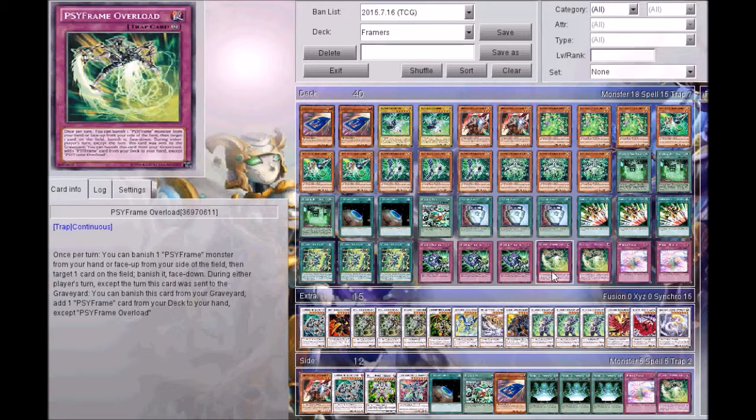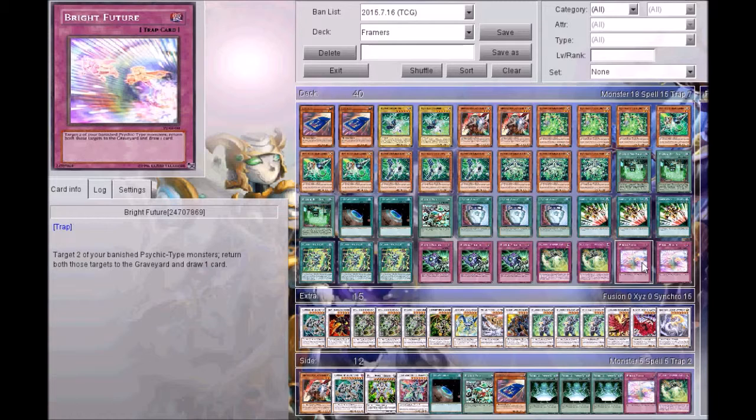I only play two Side Frame Overload. It's a really good card, but I'd probably side a third along with the one that negates traps. Two for game one. I'm testing out two Bright Future — put two banished Psychic-type monsters back to the graveyard and draw one card. We have Trigger that banishes two to draw two, and Bright Future which puts them back to draw one. Because they banish themselves without the Field Spell, this gives me another card and puts the Driver back in my graveyard. It's been testing pretty well.